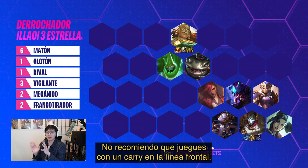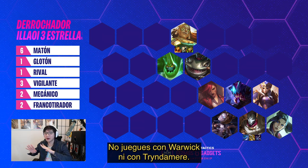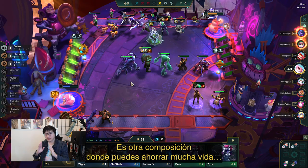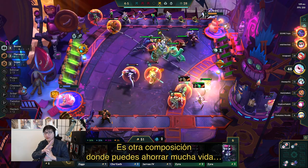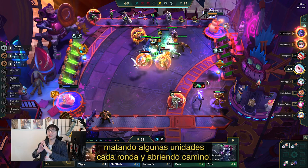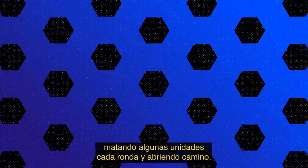I highly recommend you do not play a frontline carry. Don't play Warwick, don't play Trinity Force mirror. You need to make sure Alistar can take all the damage and heal everything back up with a well-targeted ult. This is another comp where you can save so much HP in the early game. You can probably get a free fourth to second place by just existing, killing off a few units every round, and coasting your way.